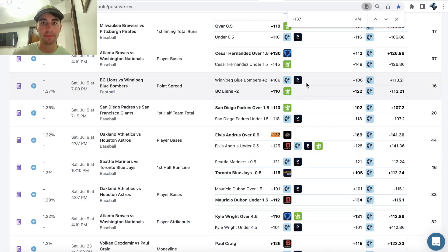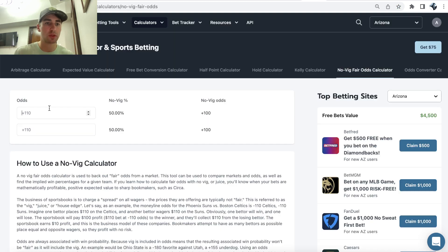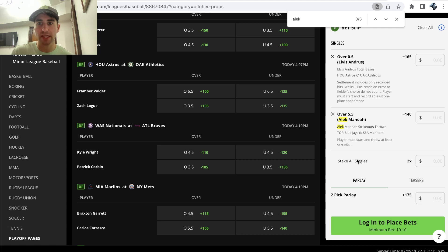The second pick has a slightly higher profit margin at 2.42% — it's ALEC over 5.5 strikeouts. Pinnacle has this heavily juiced as well, so the over is much more likely. We're including this in our PrizePicks entry; the market is minus-173 / plus-129 for this prop.